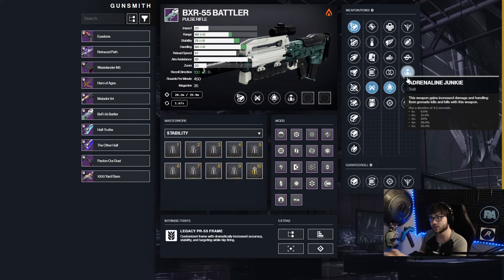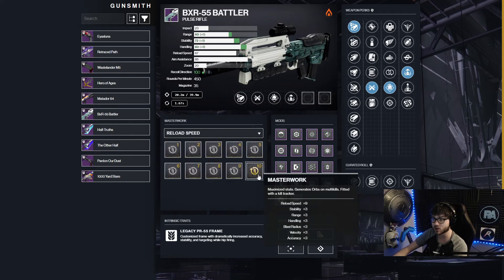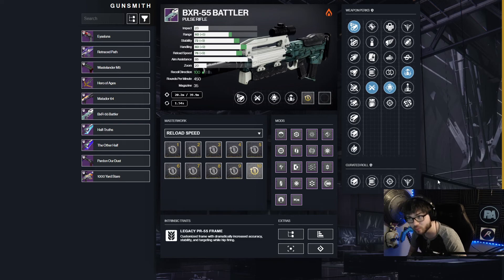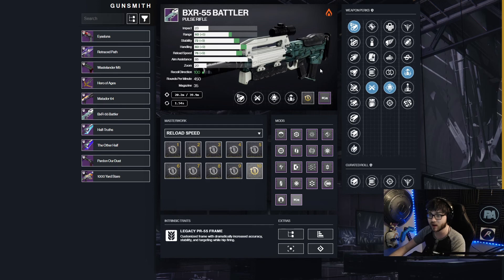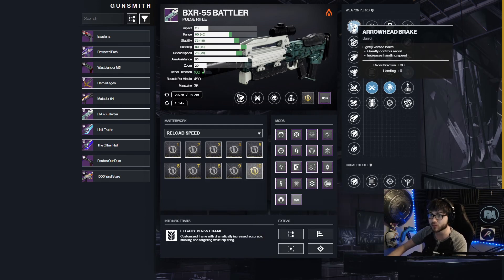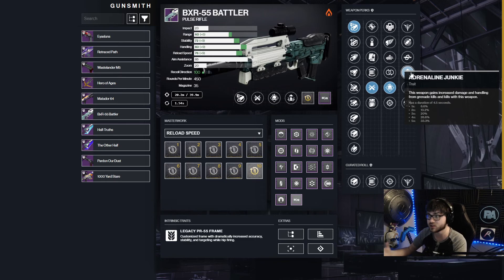So with this setup you have easy headshots, ricocheting bullets everywhere, grenade energy back on kills, and a bunch of damage on kills — this gun is going to completely change the PvE meta, especially for farming strikes. For masterwork, go with Reload Speed since you don't have a base reload perk like Outlaw; pair it with a Pulse Rifle Loader mod and you'll reload insanely quick. Run Minor Spec since this gun is for slaying smaller enemies to get grenades back. This exact roll is a five-out-of-five: Reload Speed masterwork, Arrowhead Break, Ricochet Rounds, Demolitionist, and Adrenaline Junkie.